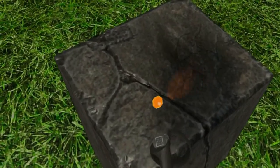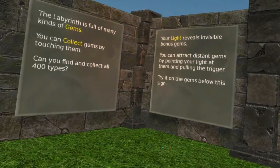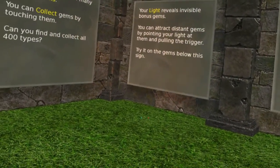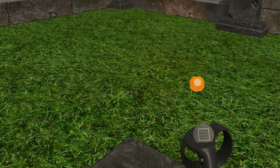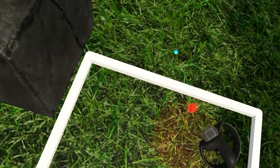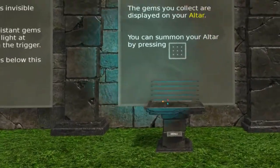Can we have that one? I got that one. Your light reveals invisible bonus gems. You can attract distant gems by pointing your light at them and pulling the trigger. The gems you collected just made me an altar.